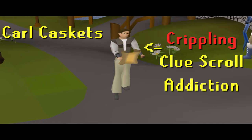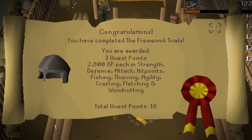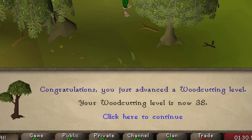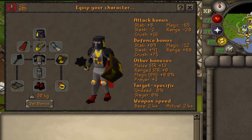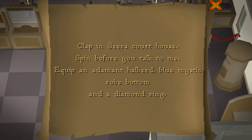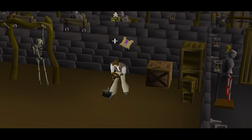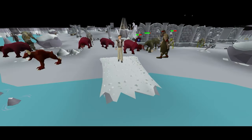Meet Carl Caskets, the clue-addicted hardcore Iron Man. Carl lives for clue scrolls and obtaining caskets. He only completes quests, obtains gear, and trains skills when needed for a clue scroll. Additionally, he only uses clue step items and clue rewards for his equipment. His main goal is to complete every clue step in the game, starting with every beginner clue step and ending at master, without dying or skipping a step.